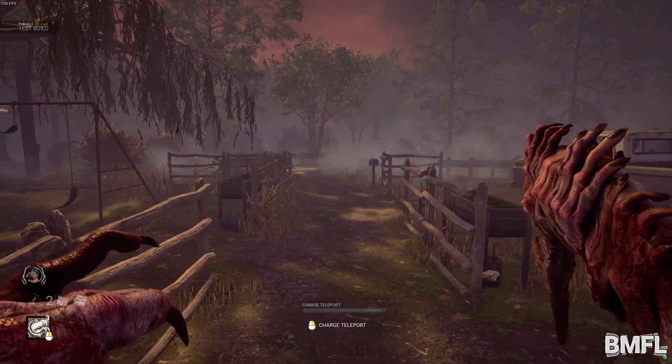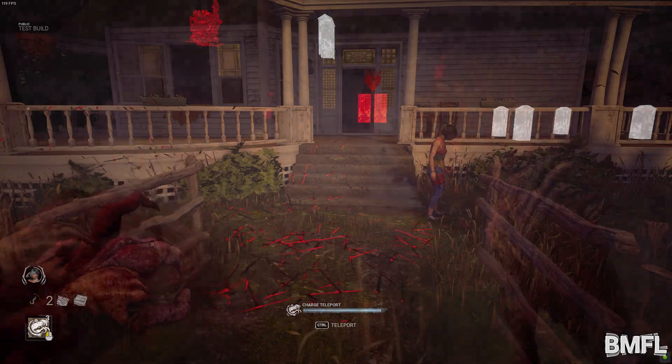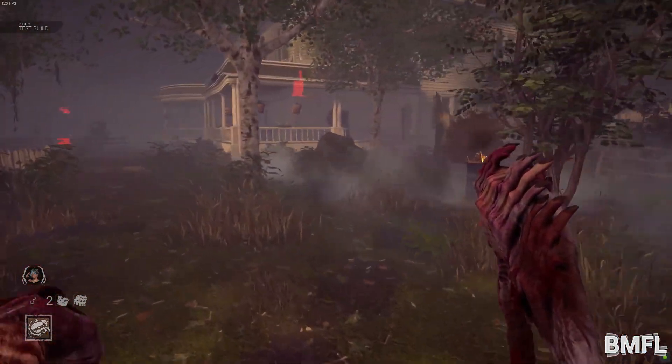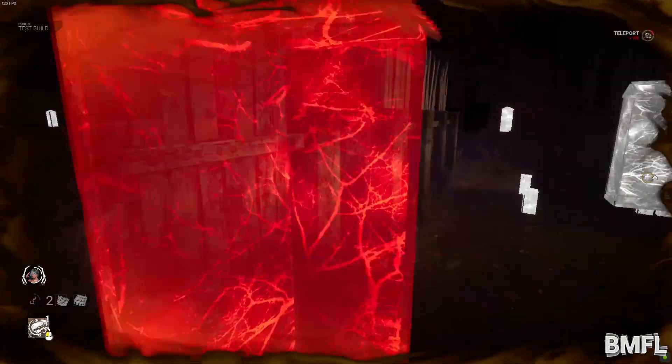You can also cancel this by releasing the charge button. If a survivor makes contact with the remnant, it destroys it. The Dredge cannot return to the remnant if it has been destroyed. After teleporting to a locker, the Dredge can either exit the locker or teleport to another locker.